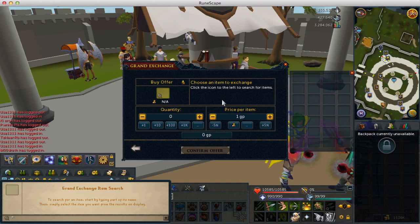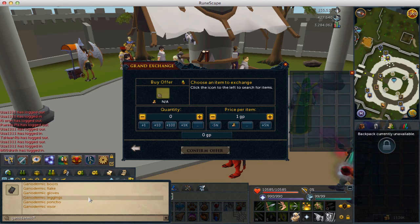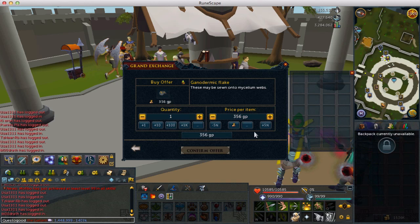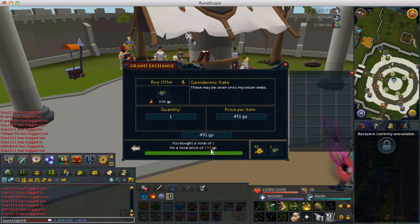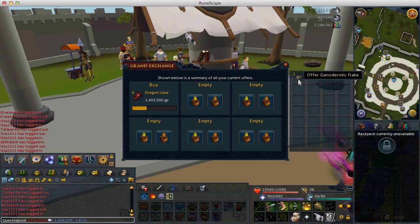We've got six more dragon claws in the offer. Let's also check a less pricey item — Ganodermic flakes, which I used to flip a lot. The insta-buy came in at 356 GP; let's see if they're moving at all. The confirm offer button isn't changing... okay, so 359 GP. They're pretty stable at the moment. Let's sell one back — we get 350 GP.